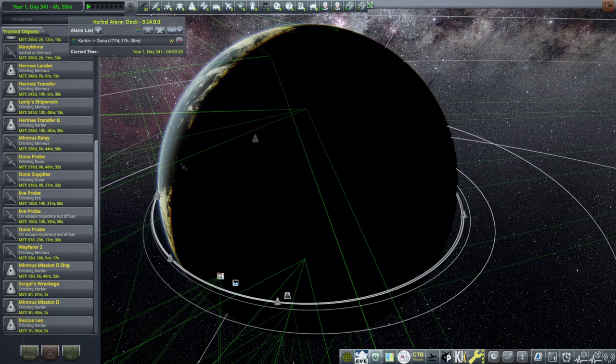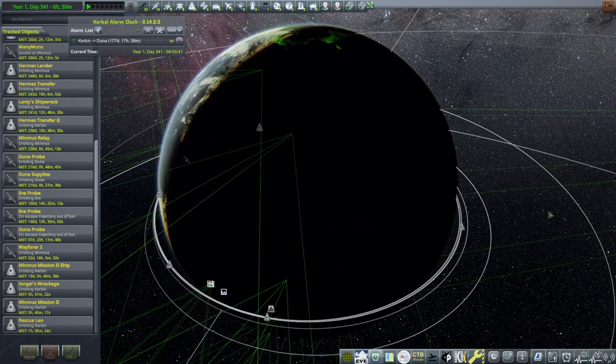Hello everyone, and welcome back to my Ultimate JNSQ series in Kerbal Space Program 1.12. In the previous video, we had some struggles with a rescue contract, and many people offered suggestions. The first one I'm going to try is from Daniel Muniz, who suggested just editing the save file so that it is a pod that does have a hatch.